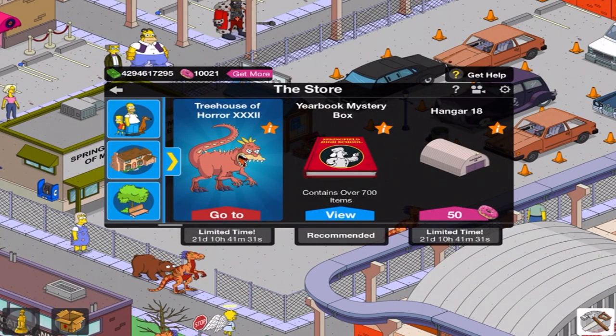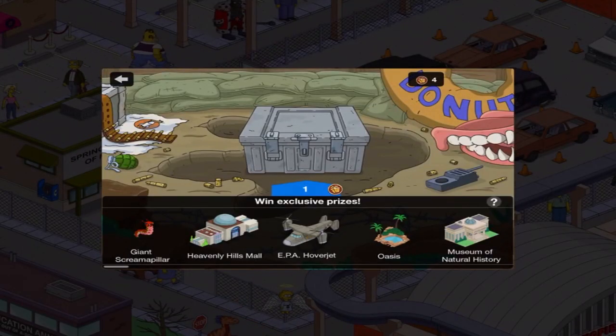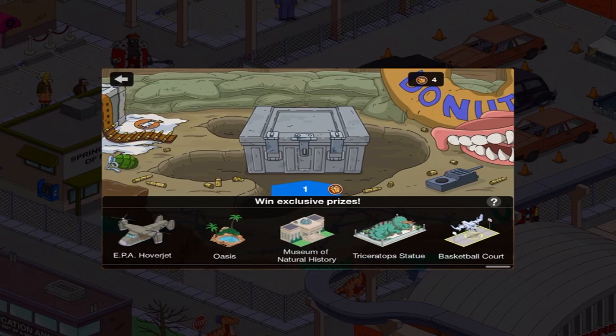Got a little bit of downtime — very late, just a teeny bit — until the next phase is going to start. So I'm going to be going back to the Treehouse of Horrors 32 Mystery Box. Basically, I'm trying to get the second item, which is the Heavenly Hills Maul. But I have altogether 7 items that are remaining. Now, a couple of these are not available in the Mystery Box, including the Heavenly Hills Maul.